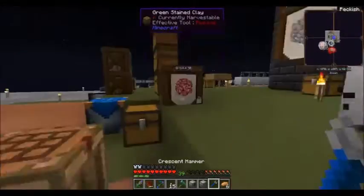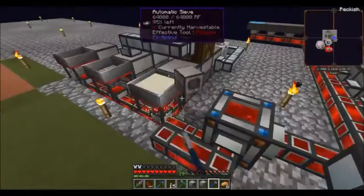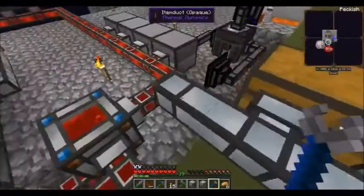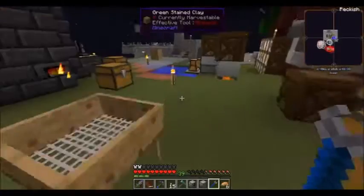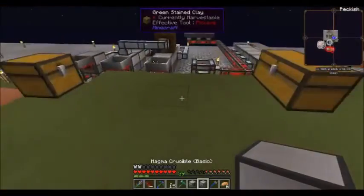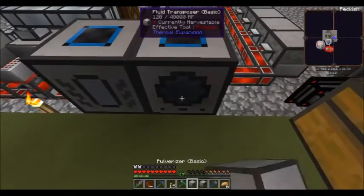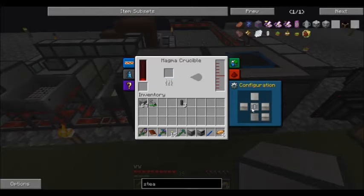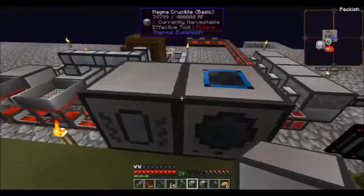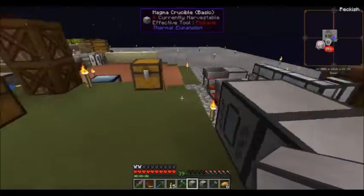The Magma Crucible and Fluid Transposer — I have taken care of processing the ores I think we're going to need for now, so I'll put those away. The Magma Crucible there, and the Fluid Transposer there. We're going to set that to Output there, Input on that.